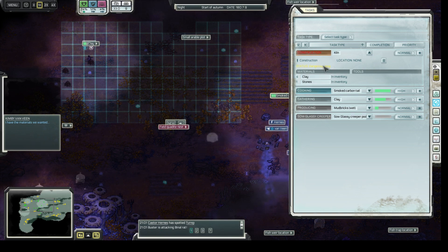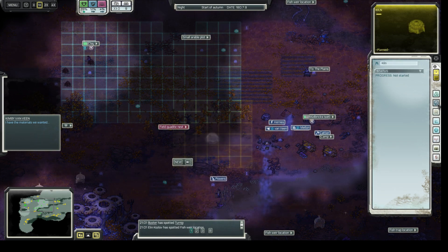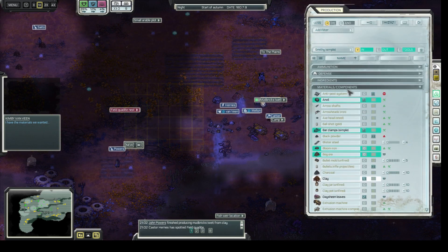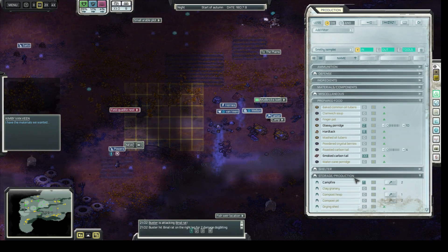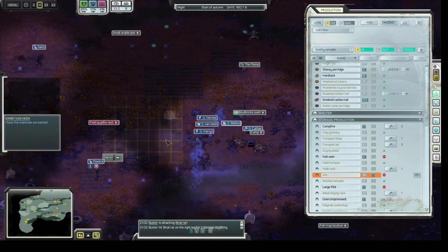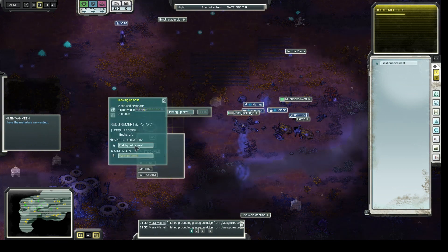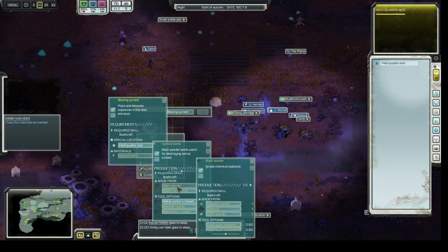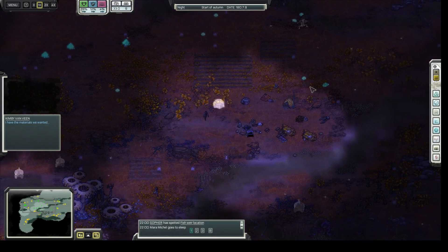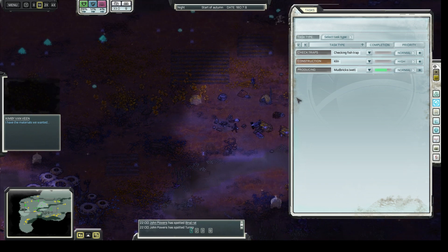I want to do the dangerous area but it's next to the quadite nest, so I'll cancel it and place it a bit further away from that nest. I could probably place it there but I would have to patrol all the time to keep it safe, and until we can blow it up with some black powder — salt peter, charcoal, sulfur — it's just going to stay there. That's not right now, maybe later.